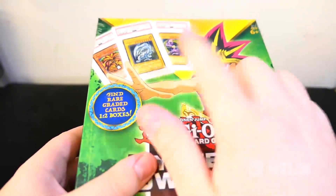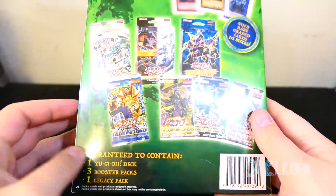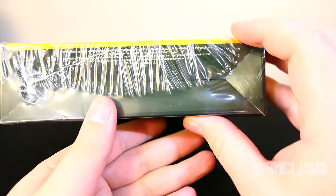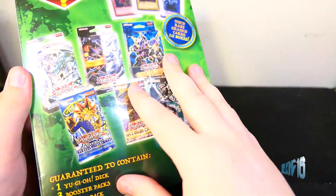Of course, Exodia, Blue Eyes, Dark Magician — but if they didn't include those, then that would be false advertisement and we can sue the company, whoever made this. Someone made this. But anyways, let's go ahead and open this up.